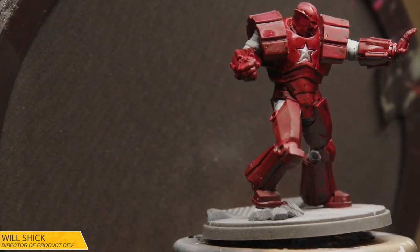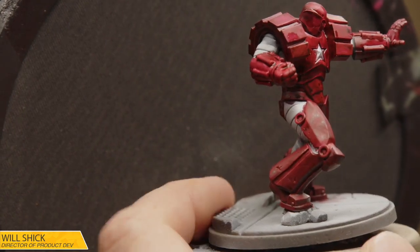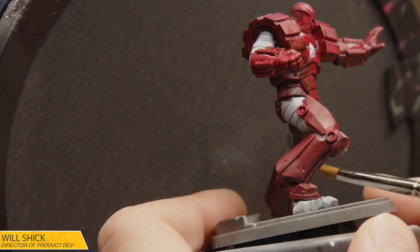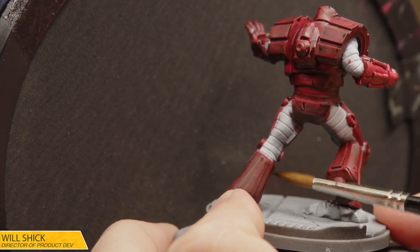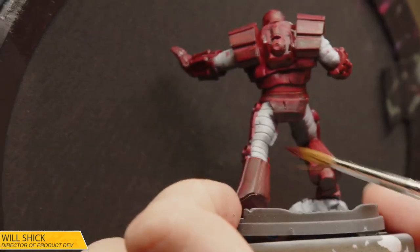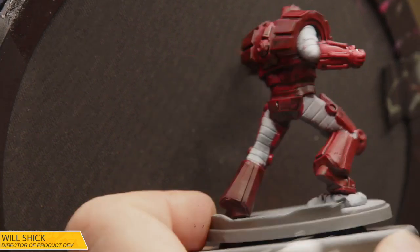Now we've got this guy nicely dirtied up and he's definitely a lot more crimson-y. I'm going to get this little knee bolt that I missed really quick. I suppose we could go back and decide those are going to be metallic or something, because we're going to do our silvers in a moment, but for right now we'll just make those red. There we go.